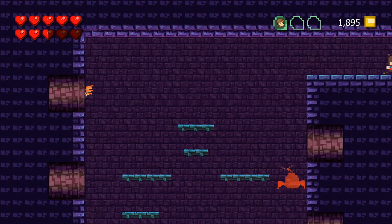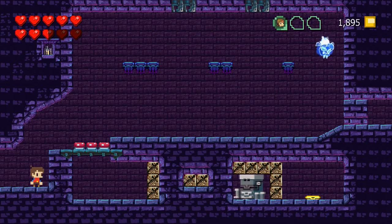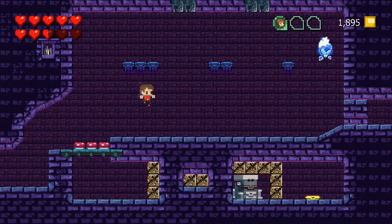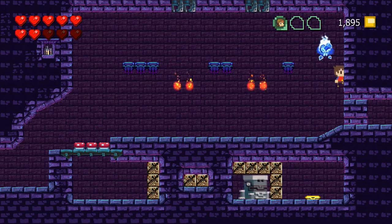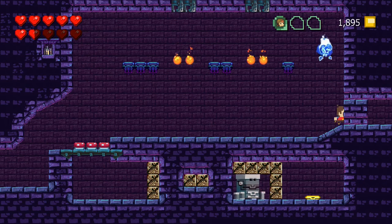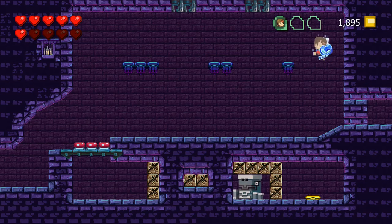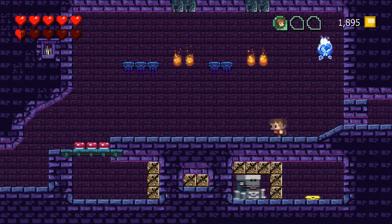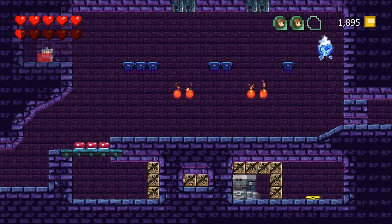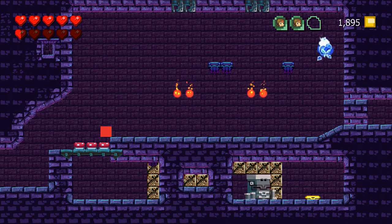That's the guy I need right there. Got it. So in our little prison up here — that guy's just right in the way. That's just there to trick you.